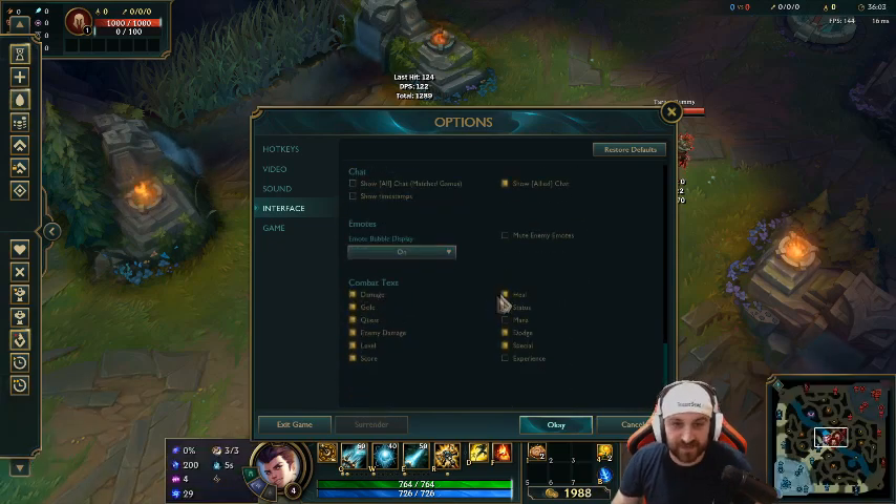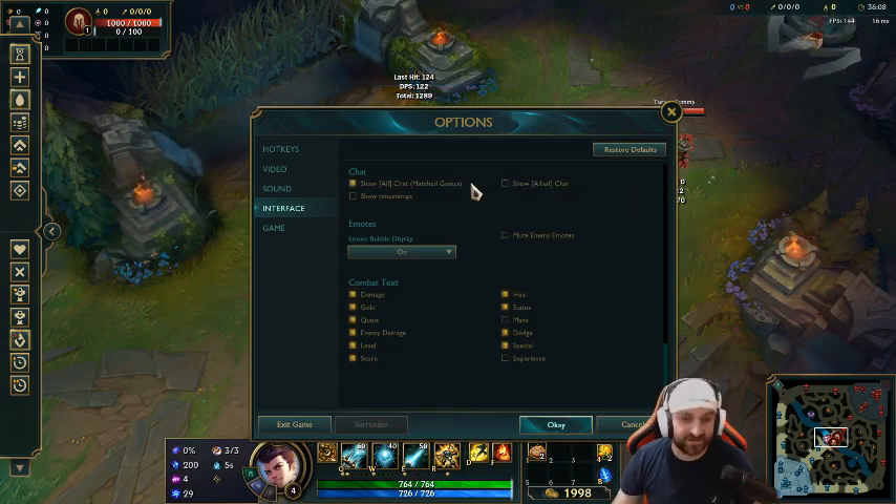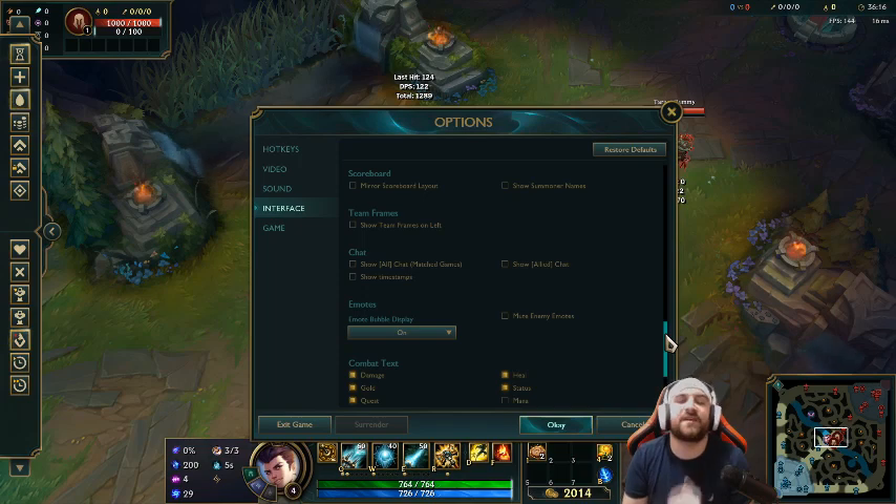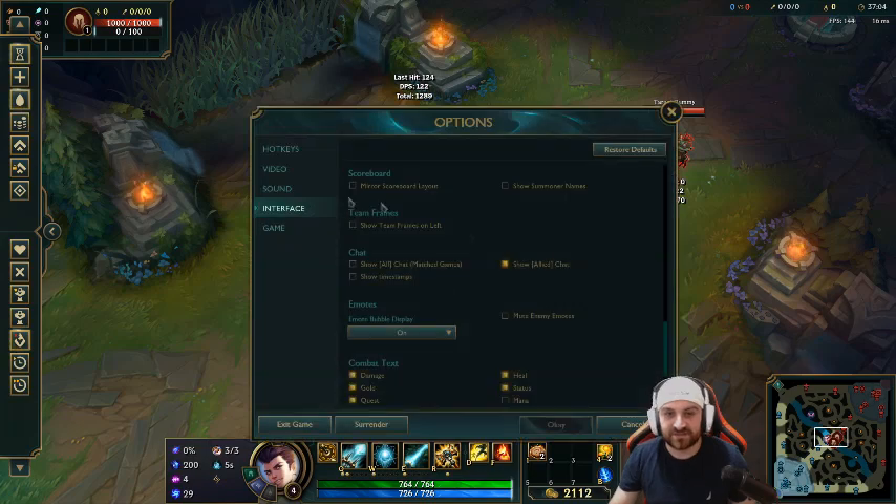I always recommend turning chat off — you don't need to listen to your teammates complaining. But if you have good mental and can deal with it, turn it on and use it productively: call out flash timers, be a good team player. Don't use it to rage. Just be positive — everybody gets bad teammates, even in diamond, grandmaster, and challenger. We've all seen it on streams.